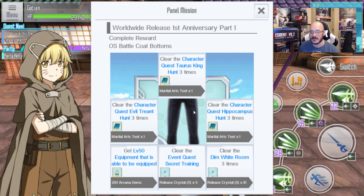So I'm just going to hold on to them. The next panel mission objectives are: clear the character quest Tauros King Hunt 3 times, clear Evil Treants Hunt 3 times, Hippocampus Hunt 3 times, Event Quest Secret Training, clear the Dim White Room 3 times, and get level 50 equipment that is able to be equipped.